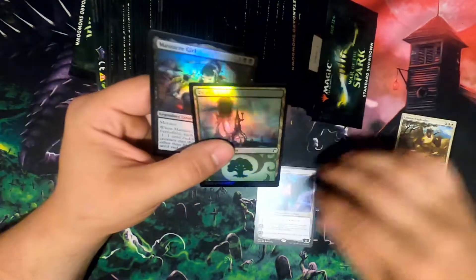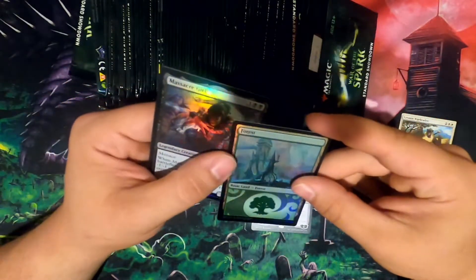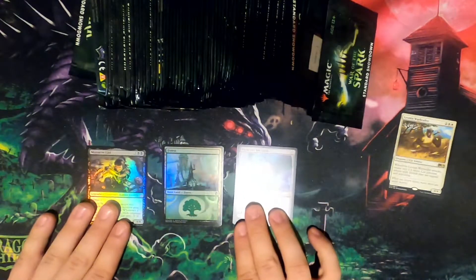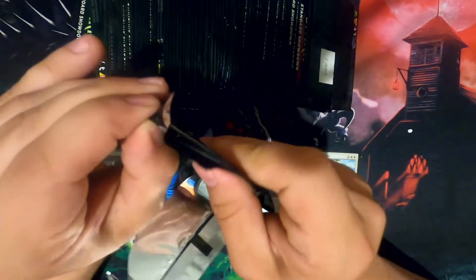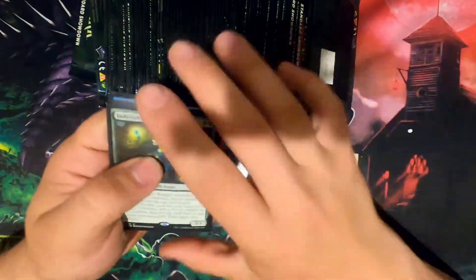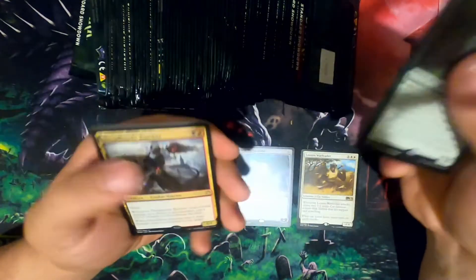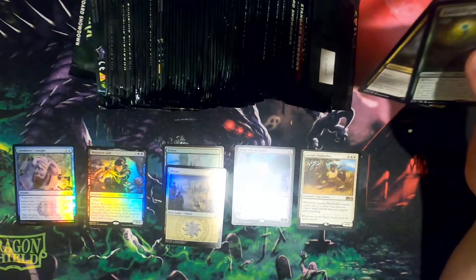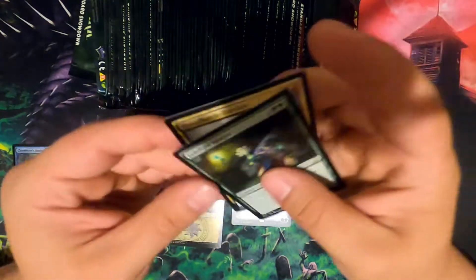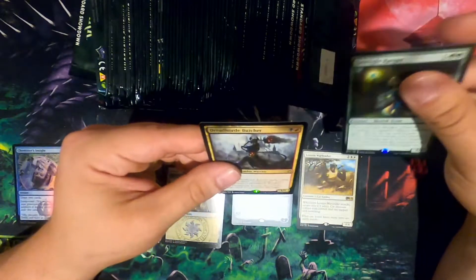Ugin the Ineffable, Foil Massacre Girl, and Leon and War Leader. If I remember right, since I am completely adverse to notes, I can get two mythics that were from that standard, or two rare or foil mythics. There's a foil slot for anything that was in standard, and then two rare or mythic cards from that current in standard.